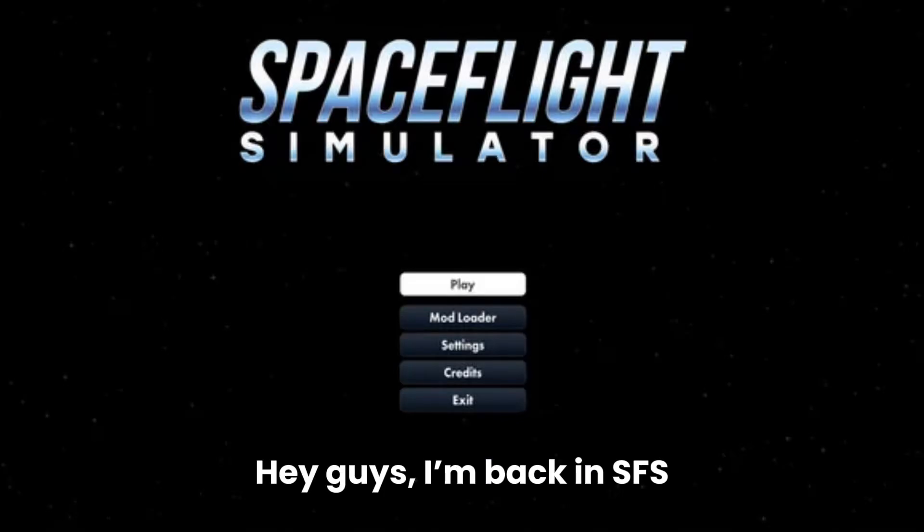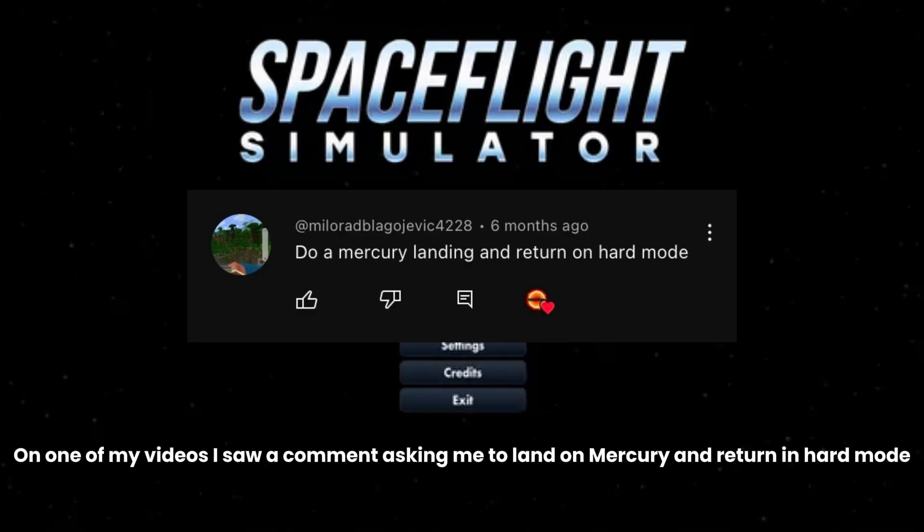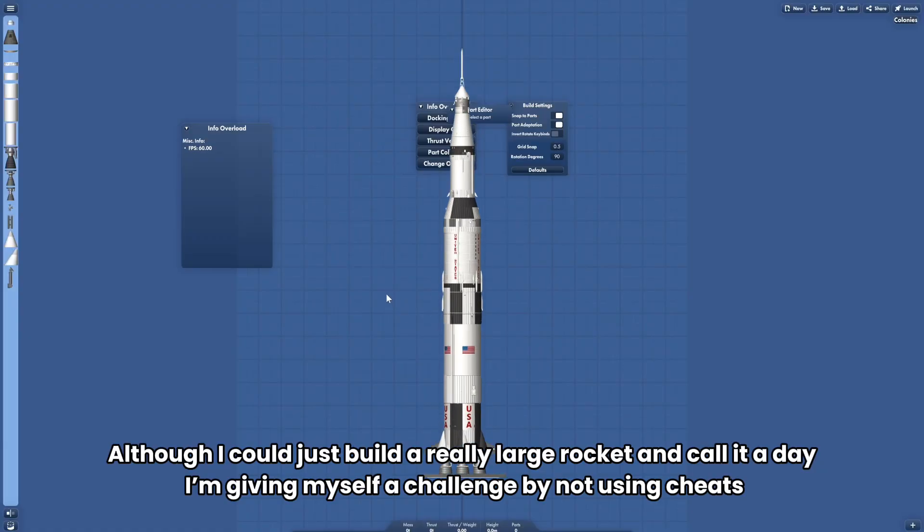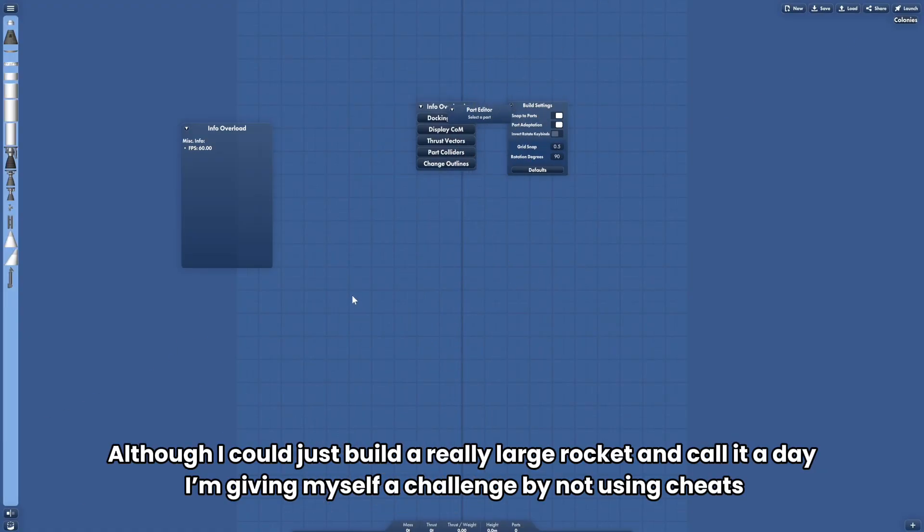Hey guys, I'm back in SFS. On one of my videos, I saw a comment asking me to land on Mercury and return in hard mode. I thought that could be pretty interesting, so I decided to try it out. Although I could just build a really large rocket and call it a day, I'm giving myself a challenge by not using cheats.